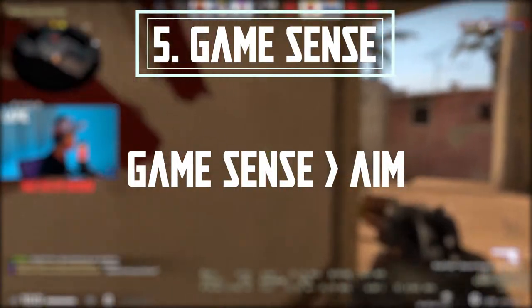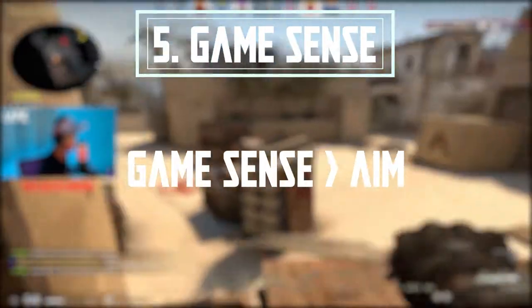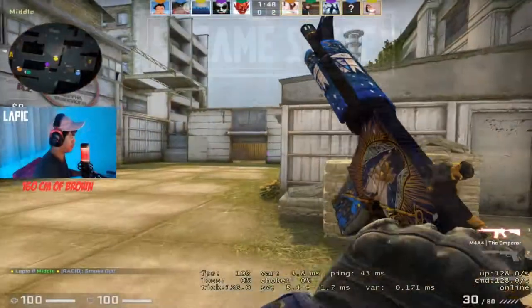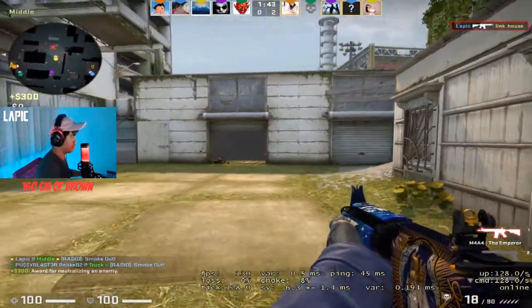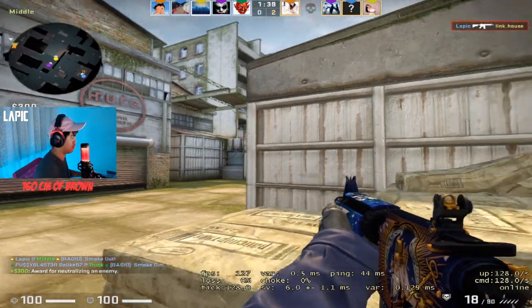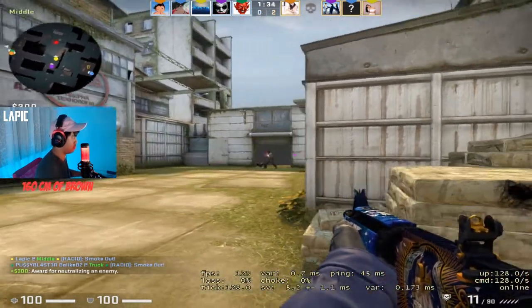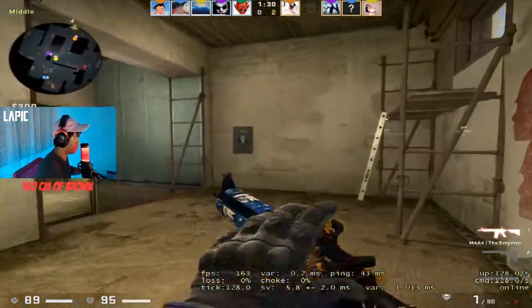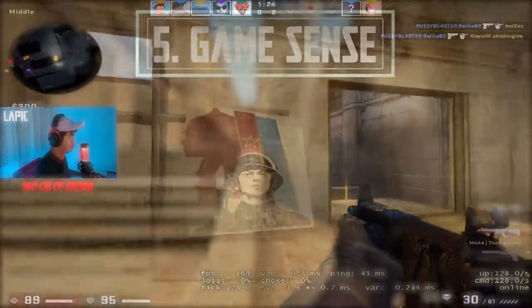Moving on to the last tip: game sense. Game sense is way more important than pure aim. Knowledge is power — if you understand the map much better than your opponent, you're guaranteed to win most of the time because you're aware of the common spots, secret spots, smokes, and flashes. Aim takes time to develop, but knowledge is something you can easily learn if you're willing. I want to show you a clip where I was one against four on Overpass B site and clutched it out by outsmarting them rather than pure aim.